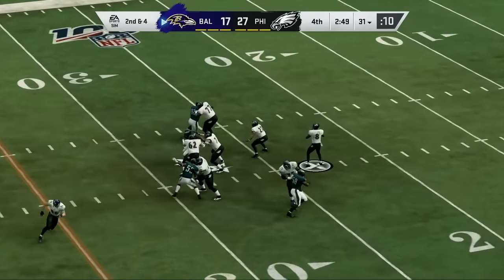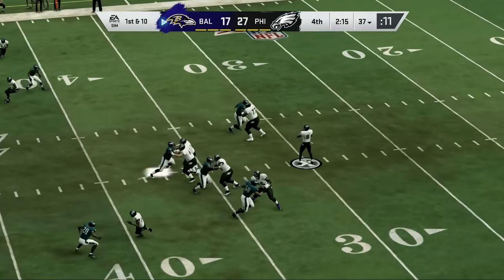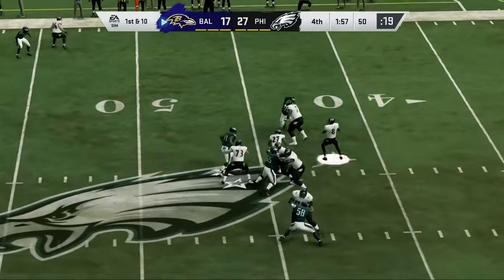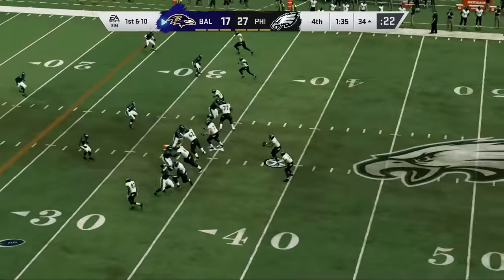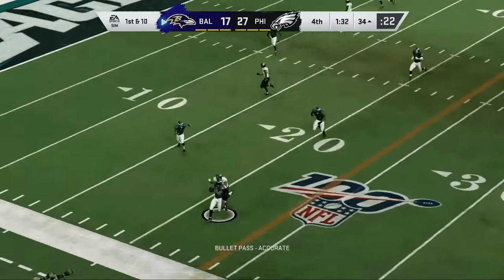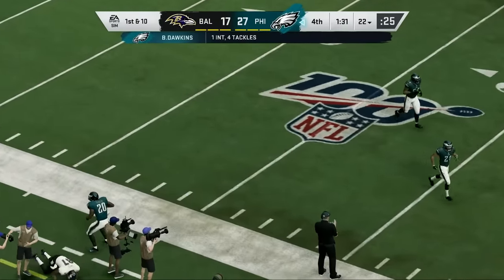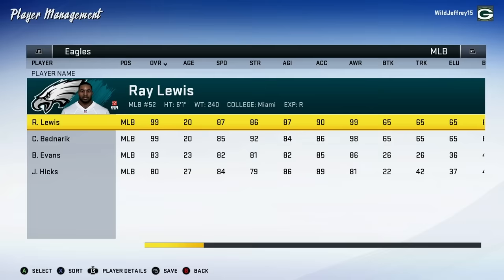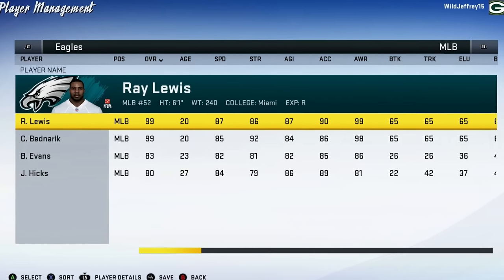Lamar Jackson and the Ravens currently down by 10 late in the fourth quarter — can he lead them to a comeback? Unfortunately Madden's pretty stupid, so the Ravens don't seem to be very urgent right now, and it shows as Baltimore is really taking their time moving the football downfield. Of course the strong suit of the Ravens historically has been their defense, but it's their offense that needs to step up right now — and it's the Eagles defense that makes the big play. Brian Dawkins with a game-sealing pick. So the Ravens are going to be the first team eliminated. The Eagles get one player of their choice from the Ravens roster — in this case Ray Lewis.